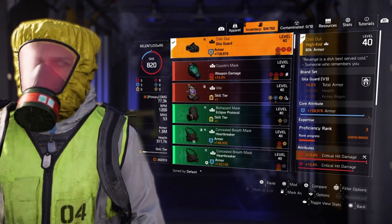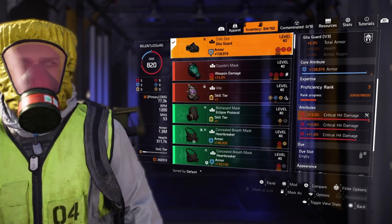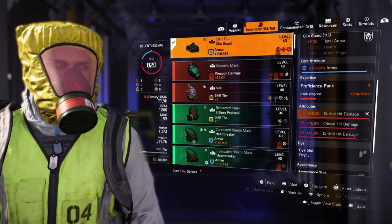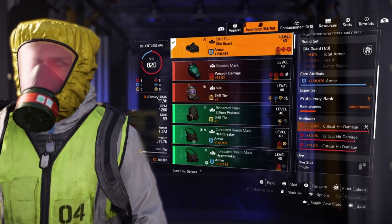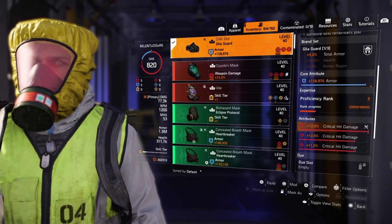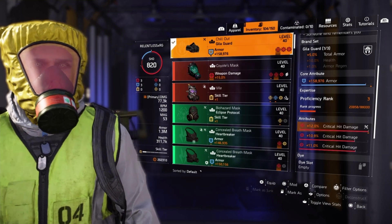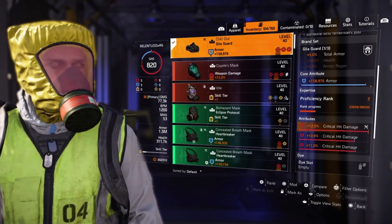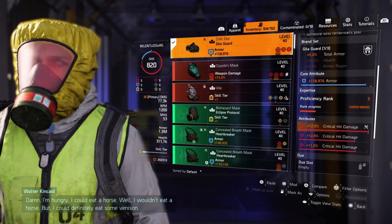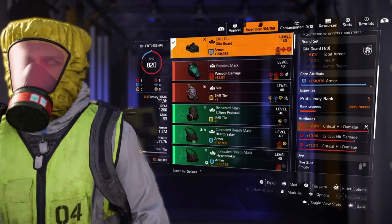Next we have the Chill Out mask — fairly decent armor roll, it's above average, almost maxed out. I rolled critical hit damage on it and I'm still trying to find those 12% critical hit damage mods. Essentially you can get 30 to 36% critical hit damage just from the attribute and mod slots within the Chill Out mask. You can mix and match them — if you want to put armor regen on every single mod slot you're welcome to it. I'm going to try switching from crit damage to armor regen in the main attribute, and then armor regen in the mod slots. The sky's the limit with the Chill Out mask because it has two additional mod slots plus the attribute and the core main attribute.